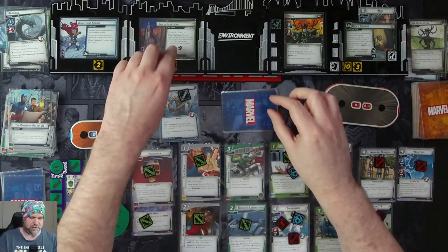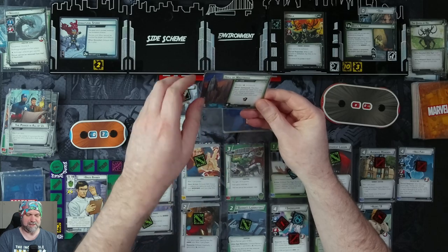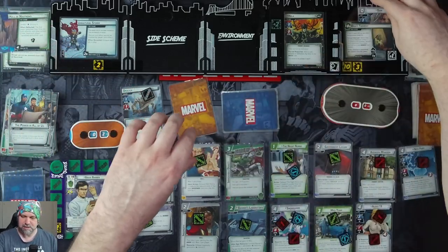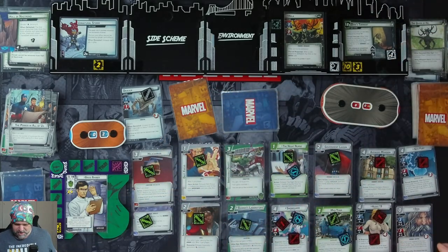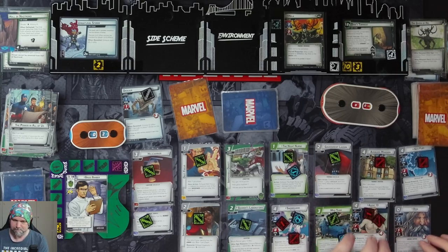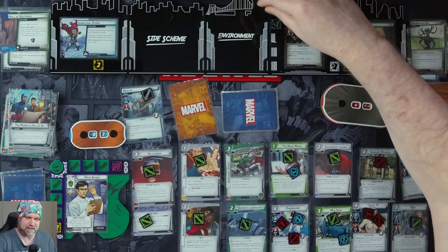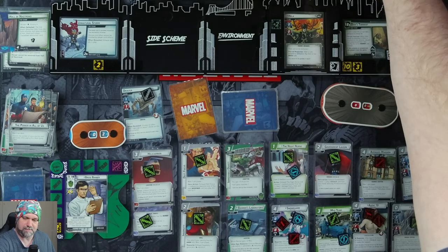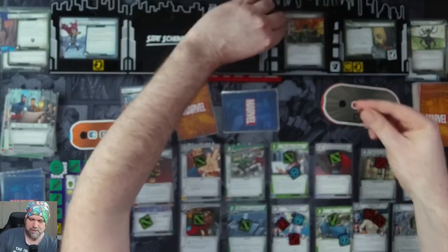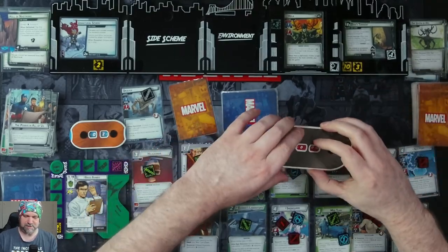Nick is going to thwart two off Hela in the Strand. When defeated, the first player detaches Odin from the main scheme, takes control of him, and deals each player a face-down encounter card. Here comes Odin — Odin doesn't even count against our hand limit, so he can just stay there in play. Which means Hela is going to flip back up, go up to three on her stats, and she'll have an additional six hit points, so she'll be on 14.